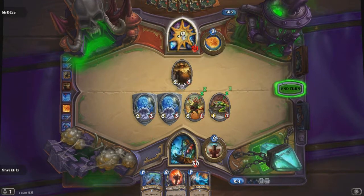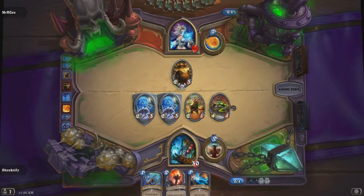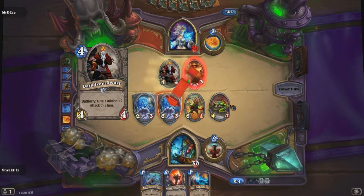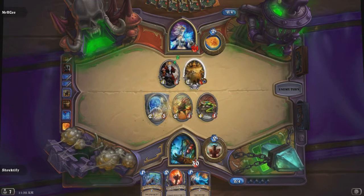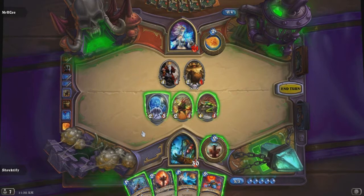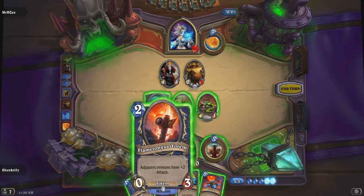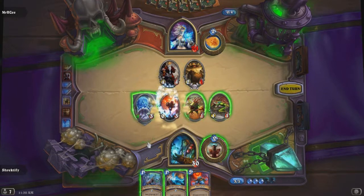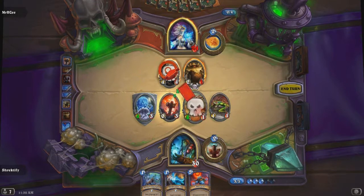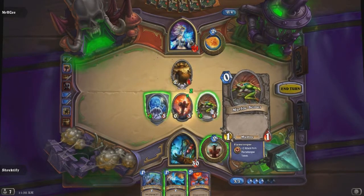For now I am just going to go straight for the gusto. I have a creature advantage right now of 4 to 1, but Jaina - Mr. DZ - has a card advantage of 7 to my 3. He drops down a Dark Iron Dwarf, boosting up his Harvest Golem. I draw a Bloodlust which we will save for a later time. I am going to place down the Flametongue Totem between the Spirit Wolf and the Murloc Tidehunter. Tidehunter is up to 4 attack and is going to take out the Dark Iron Dwarf. My murloc has died, but then it instantly gives my Murloc Scout plus 3.